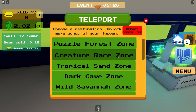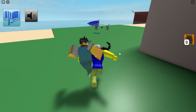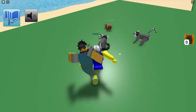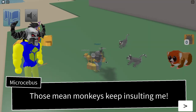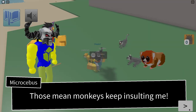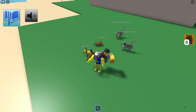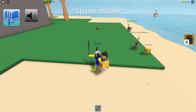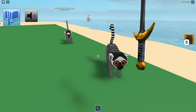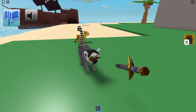The quest is in Tropical Sand Zone. Behind this giant skull rock, you'll find these here. Talk to them — these mean monkeys keep insulting me. I love being evil. Basically you'll be given a sword and then you need to fight them, and they can actually kill you so be careful.